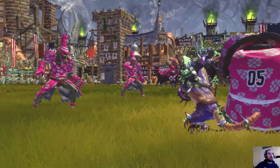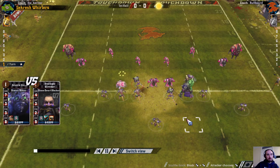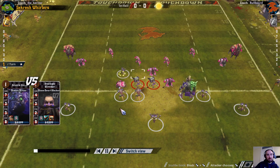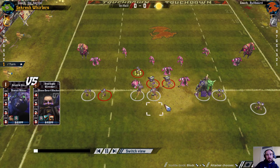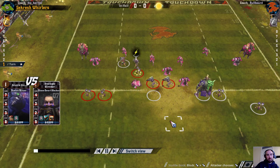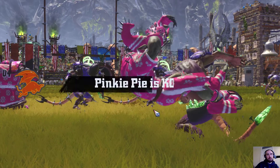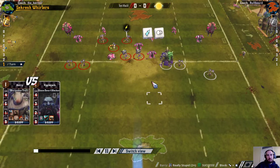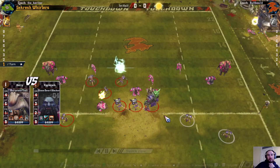A stun on a blocker straight away is not bad. I shouldn't have followed this one up though — this space was available and I could have had another go at this blocker afterwards. I'm looking for things to improve on, and sticking all these players out here against a team who are better at blocking than me is a place I'm going wrong straight away. A knockout of a hobgoblin early is not bad though.